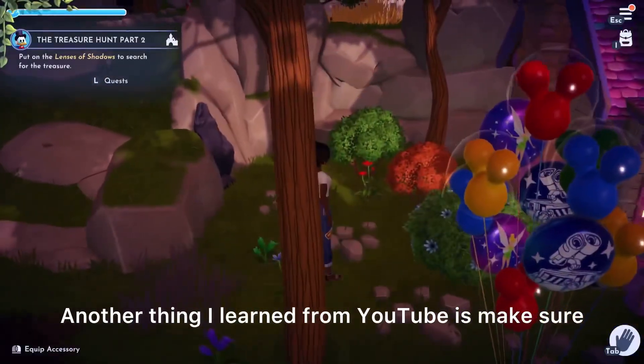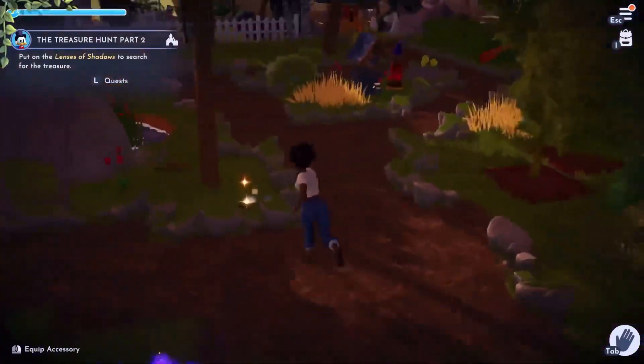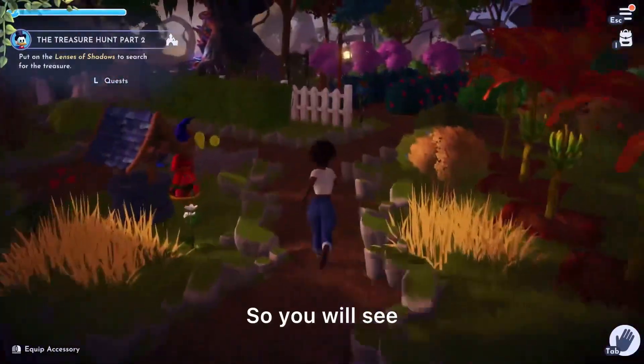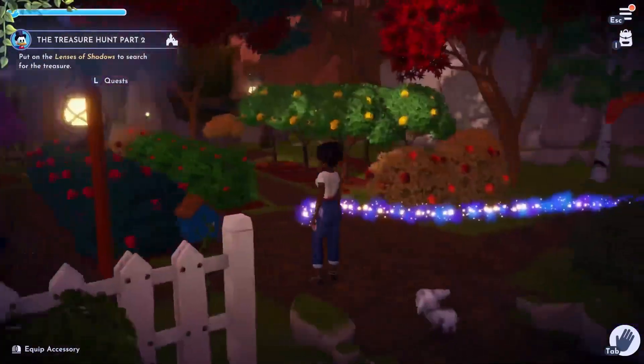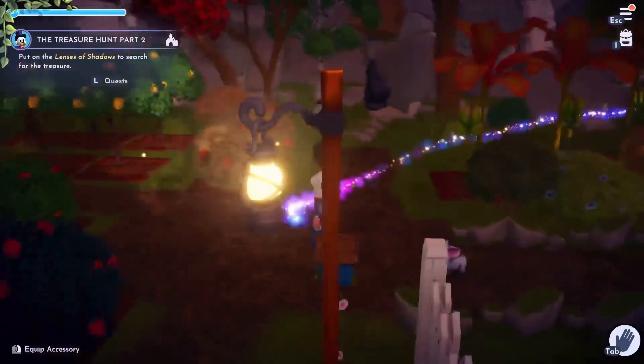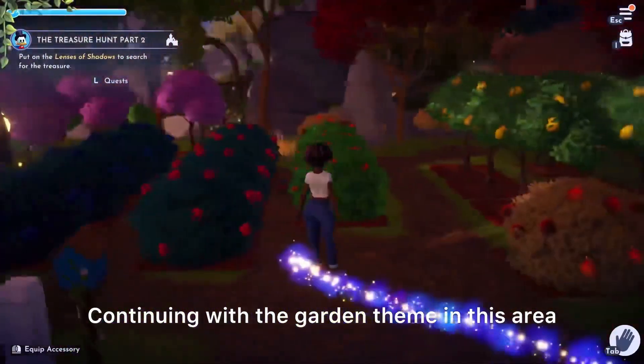Another thing I learned from YouTube is make sure that you can access all of your mining spots throughout your builds, so you will see that as a theme in my builds also. I wanted all of my trees and bushes in one place, so this is where I put them all, continuing with the garden theme in this area.